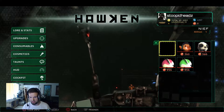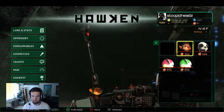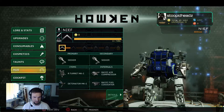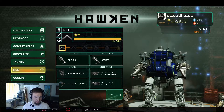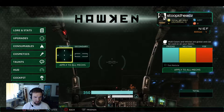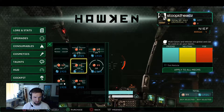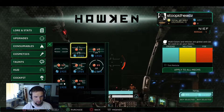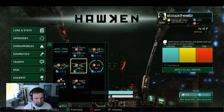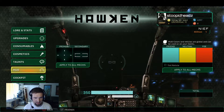Does it come with any upgrades? No — you still have to buy cosmetic stuff with in-game money. That's too bad. You can't even customize your HUD. But you can actually purchase different crosshairs. I'm just going to stick with this crosshair — I like that crosshair.